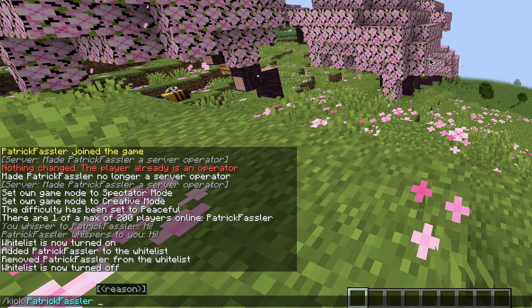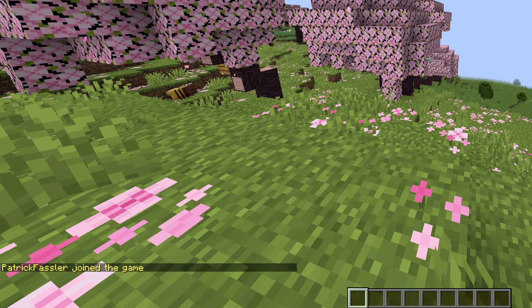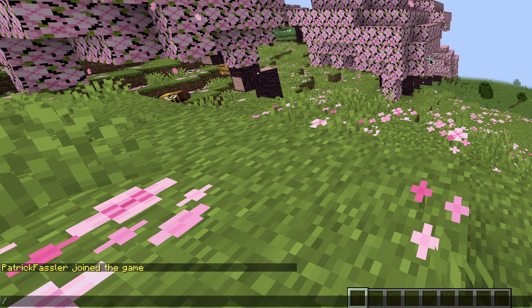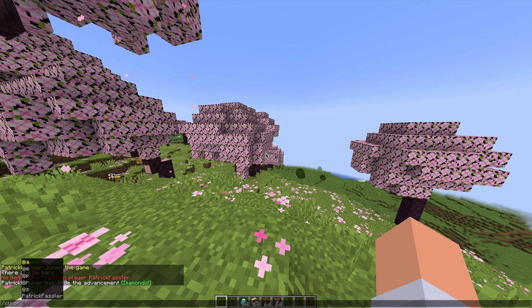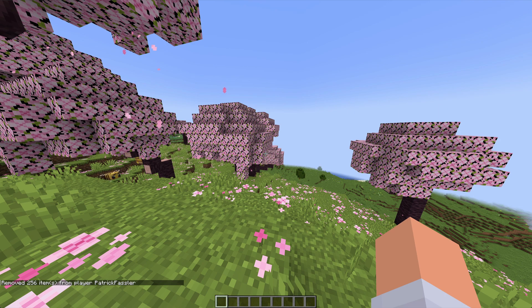You can also type a reason after the username when kicking. If you want to pardon or unban someone, you can do so by typing slash pardon followed by the username. You can do the same for pardon IP. If you ever want to see who's been banned on your server, you can type slash banlist. If you ever want to remove everything from someone's inventory, such as if someone's cheating, you can type slash clear followed by the username and it will clear their inventory.